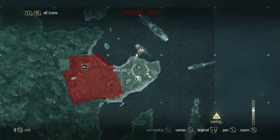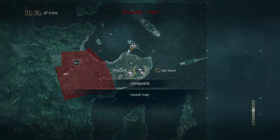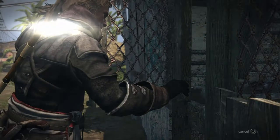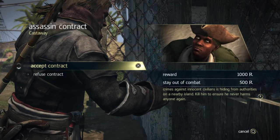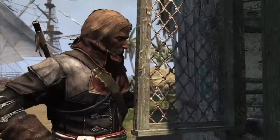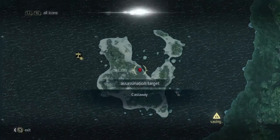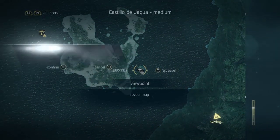The best way of doing this is to fast travel to the Viewpoint — where you jump off is where the target is. Just go to the Pigeon Coop! There's the Castaway, and that will show you where to go. It's on Cayman Sound, and the best idea, I think, is to go to the Viewpoint.